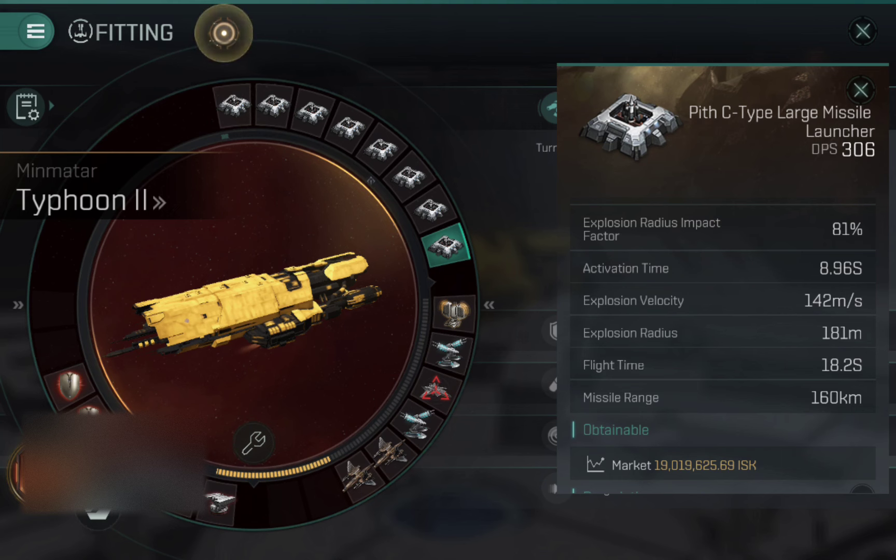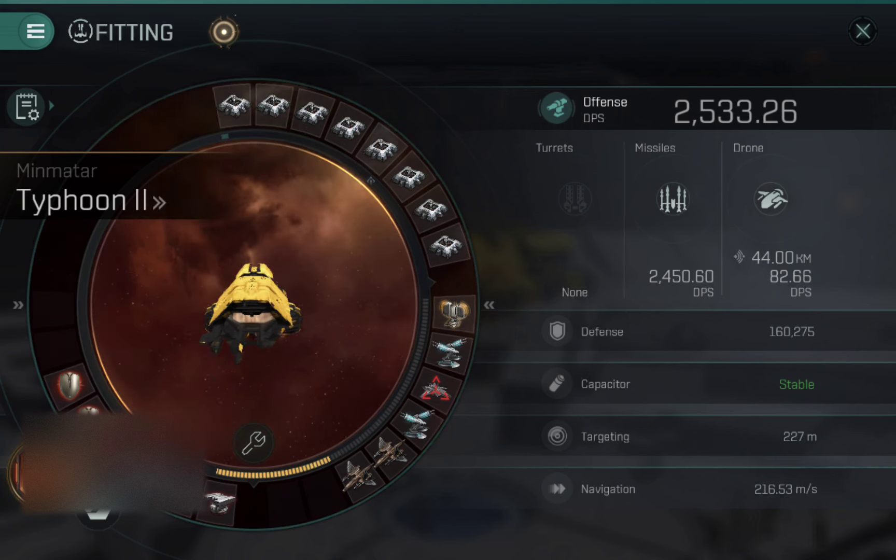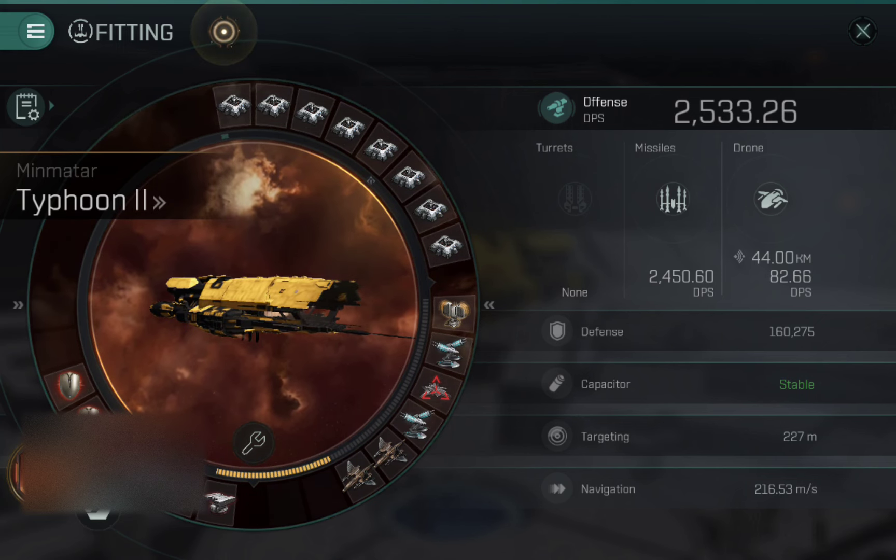That's the reasoning for my high slots. Mid slots are kind of personal preference, but you can see the overall fit — I have gone with a passive tank. I have not gone for an active tank, and the primary reason for that is I find that a lot of the people you're fighting, especially if you tend to fight other battleships, the amount of DPS they put out really does overwhelm reppers these days. So unless you're fitting three reppers, sometimes you can't keep up with the damage. I prefer to ensure the passive tank is extremely good.